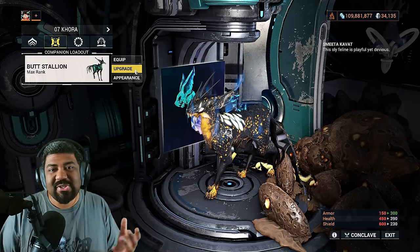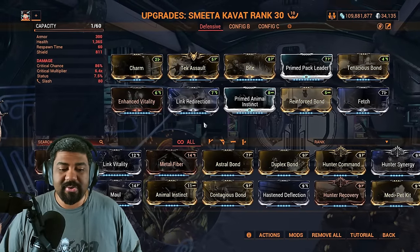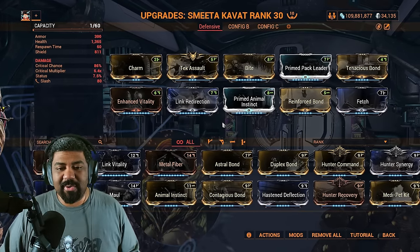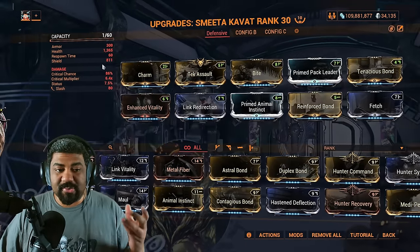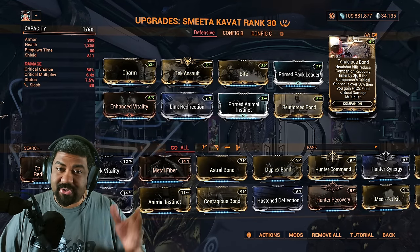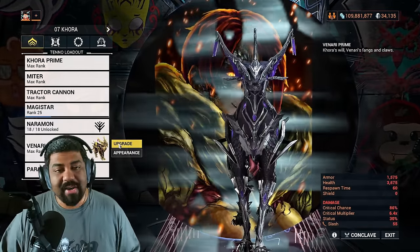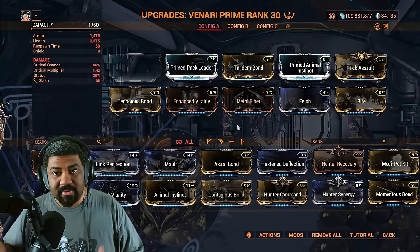Hydroid has to sacrifice a Smeeta Kavat for grouping, so if you're farming with Nekros or Khora, mod accordingly. Depending on how large your Warframe's shields are, switch between Calculated Redirection or Link Redirection. The main companion setup you want includes: Charm for bonus loot, Reinforced Bond if you have a lot of shields, Pack Leader to regenerate overshields, Tenacious Bond for crit damage on all weapons, Bite to make Tenacious Bond easier, and Tek Assault for some survivability on your cat.